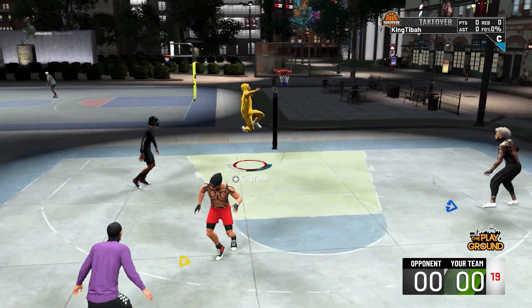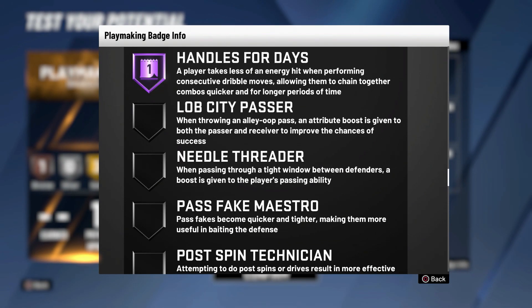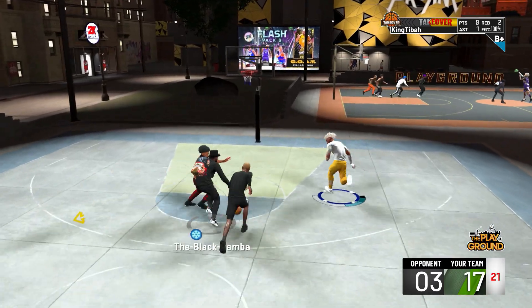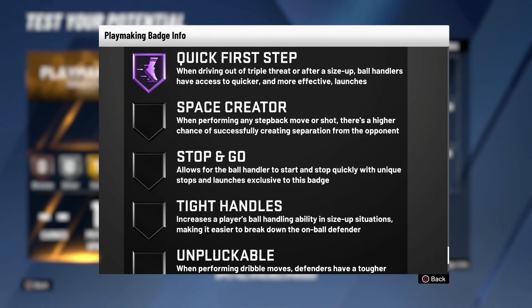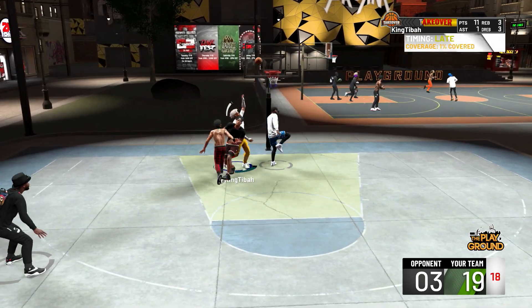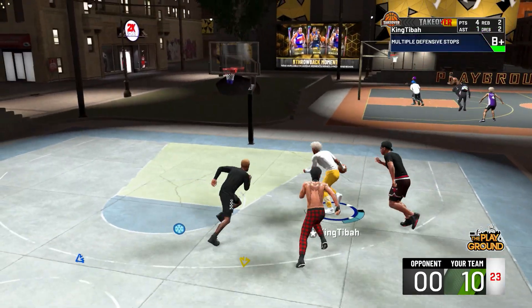Now let's move on to playmaking. The first badge you want is handles for days — max it out on Hall of Fame. This badge reduces the energy hit when performing consecutive dribble moves, letting you chain combos for longer periods, so if you like to ISO, run this badge. Next is quick first step on Hall of Fame — when driving out of a triple threat or after a size-up, ball handlers get quicker and more effective launches. Then space creator on gold, which creates separation when performing step back moves or shots. Then stop and go on gold, which lets the ball handler start and stop quickly.